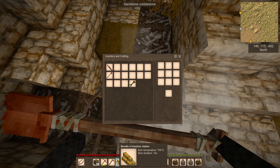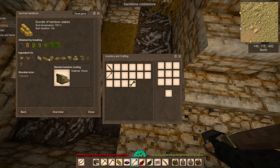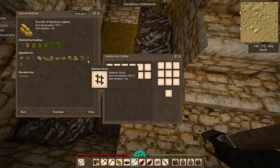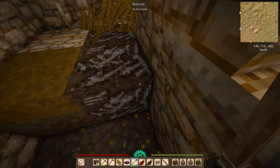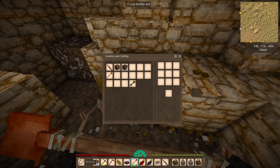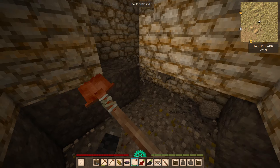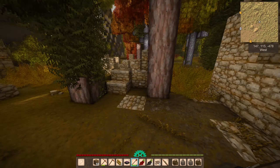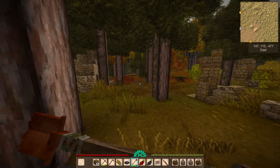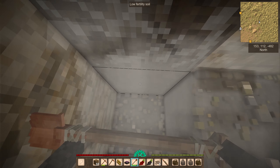We have some forage - bamboo. Oh we can make a good shield. Safe, all right. Let's keep looking for a point. To the next one. Oh look at this - wood, wood and soil.